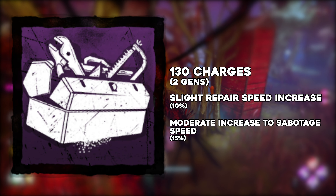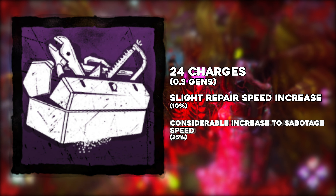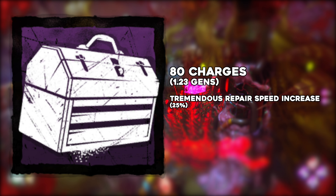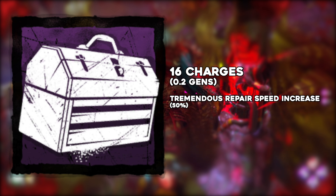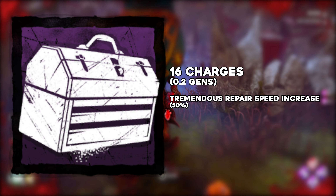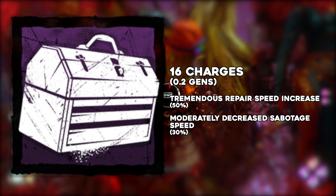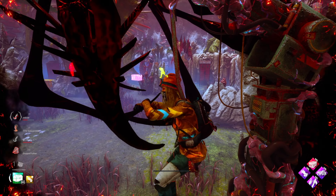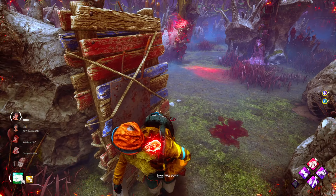Alex's toolbox went from 130 charges to 24 charges and went from moderately increasing sabotage speed to considerably increasing sabotage speed — that is from 15% to 25%. And finally, engineer's toolbox went from 80 charges to 16 charges, but its tremendous repair speed increase went from 25% to 50%. It was also given the ability to sabotage hooks at a moderately decreased speed. And that is more or less unchanged to what we have today. That was patch 3.6.0, which is almost four years old now.